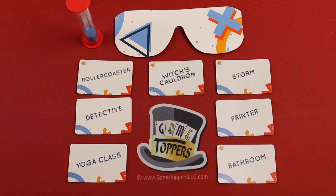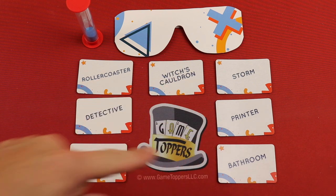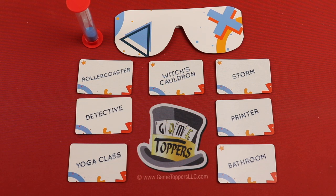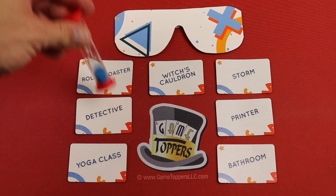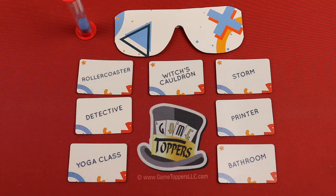In Soundbox, you're trying to cooperatively get someone who's wearing these glasses to guess which sound you're making. But it's not just you that's making them — everyone's doing it simultaneously. How do you do a yoga class, detective, rollercoaster, witch in storm, printer, bathroom? How do you make those sounds in about 15 seconds, all of us simultaneously, getting this person to try to guess them? Well, let's find out.